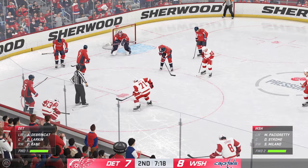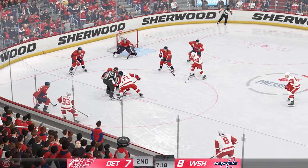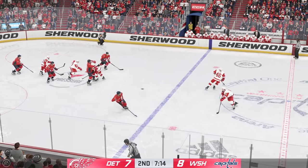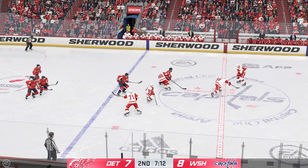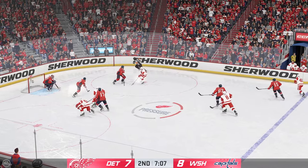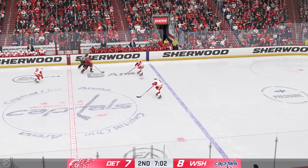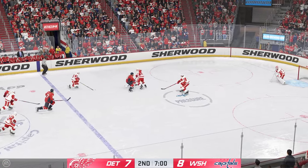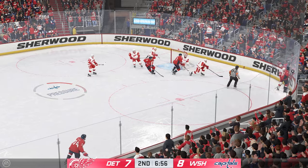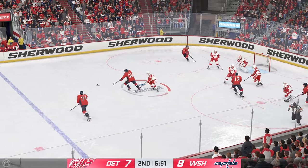The Red Wings really need to find a way to start finishing on some of these scoring chances because they trail here in the middle frame. As the puck is dropped, they win the draw here inside the defensive zone. Hard hit frees up the puck. And now he tries to get it across to Kane. Pokes it away in his own end. Moves the puck to the attacking area. Fires it on net. Big time stop there. Battling for it along the boards. And that's broken up in the defensive zone by Larkin.